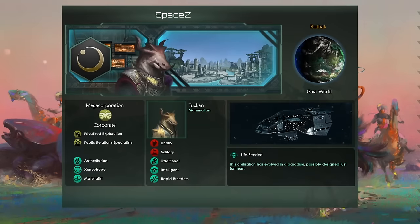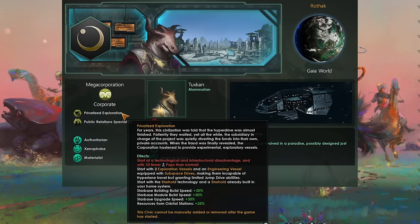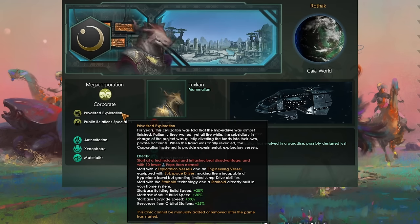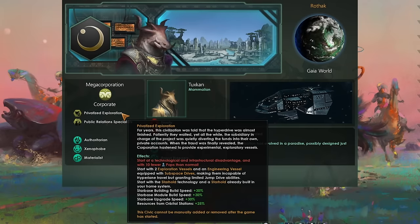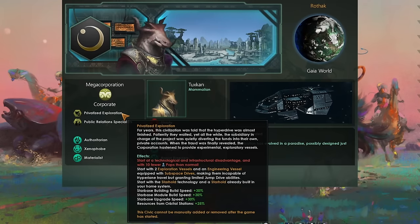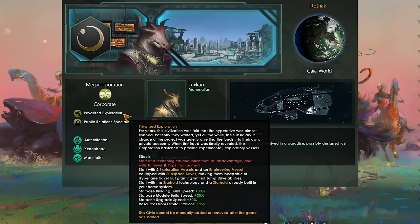Ladies and gentlemen, I present Space Zed, the mega-corporation we're playing with today. Privatized exploration will be the backbone we'll use to complete this challenge — not researching any type of FTL whatsoever. We do start with subspace drives, however we're going to get rid of them from all of our military ships and won't be using our exploration or construction ships to go outside our home system, because that subspace drive technology simply does not work.